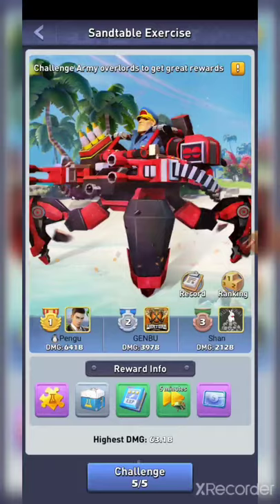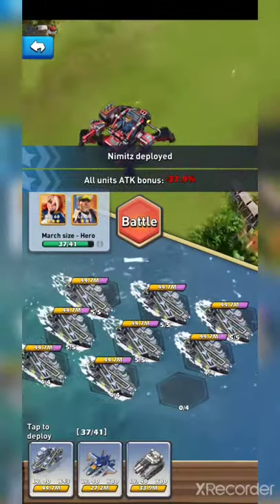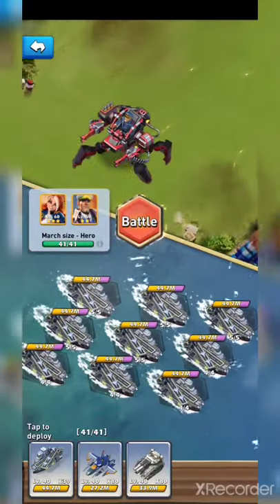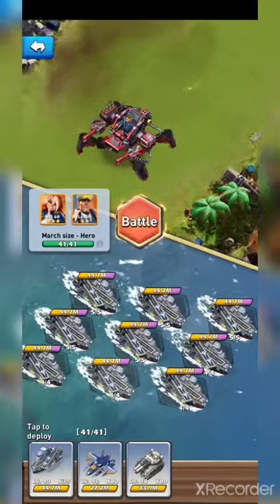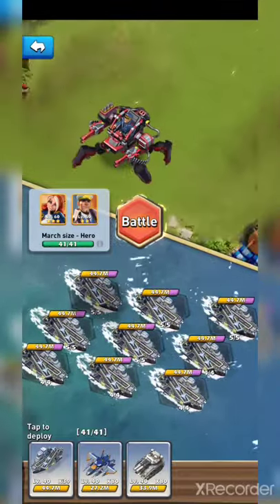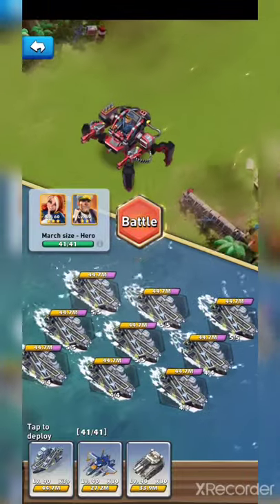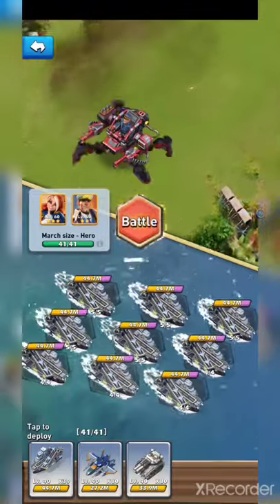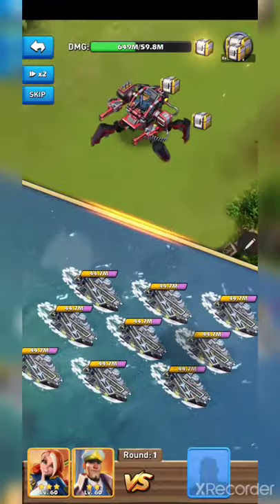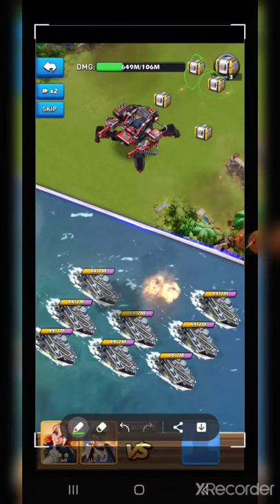Go into Sand Table Exercise, hit Challenge, and now sub out your heroes to the ones you need. Fill your marches up with ships — if you're using Army use Army, if you're using Air Force use Air Force. You can also do that if you are an Army main, and I'll show you that shortly. Merida's special skill is very overpowered for this event. We aren't going to watch the whole battle, but up in the top screen you'll see little chests — that's where you determine how many rewards you get.